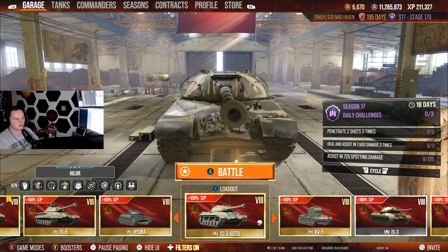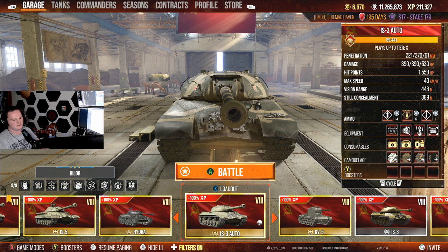Even running a view range build, it has a really bad view range. Top speed is there, and it does have decent mobility. But its power-to-weight compared to the IS-3 — we're talking about a 4-point difference, going from 10 to almost 15 power-to-weight. The IS-3 actually has more mobility and is capable of maintaining top speed, while the IS-3A tends to struggle a tad bit.